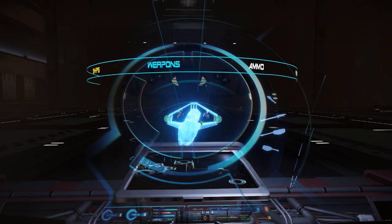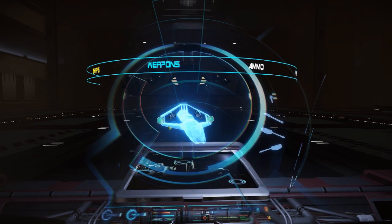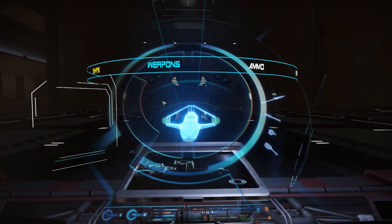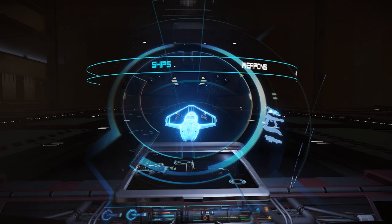It doesn't work particularly well. It has been updated slightly since the hangar module first came out, but not really. I'm pretty sure this is something they're working on, because it'd be a pain in the ass configuring large ship loadouts like this. I'm not going to show you the missiles on the 300i, but I will show you that on the Hornet. So I've got all the weapons off that I want.